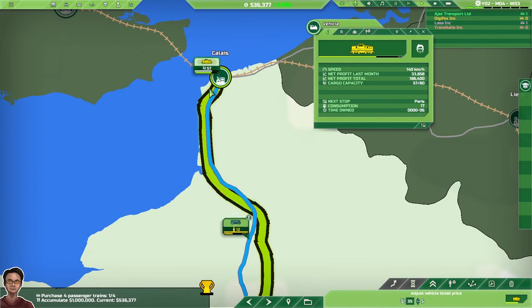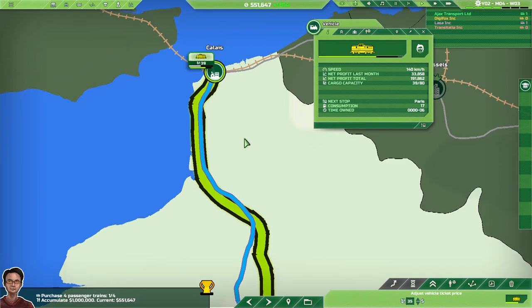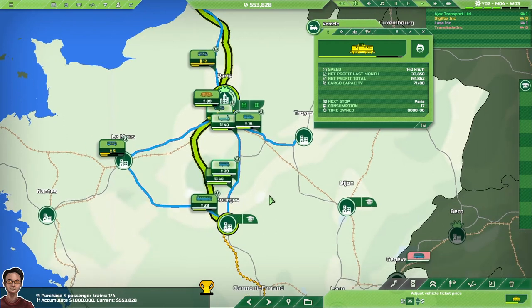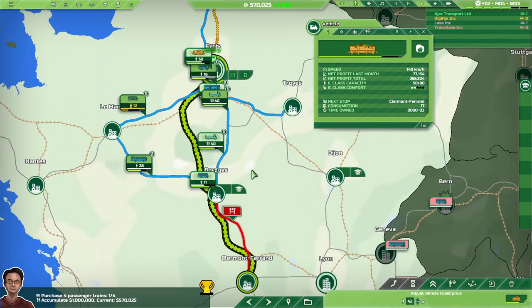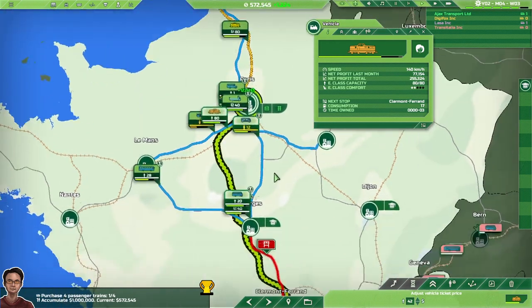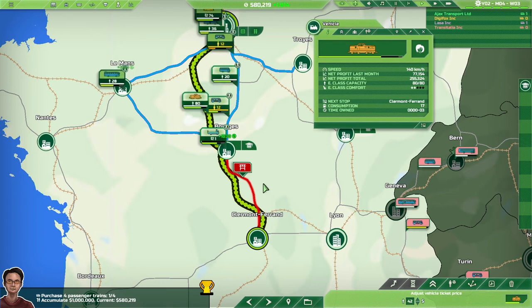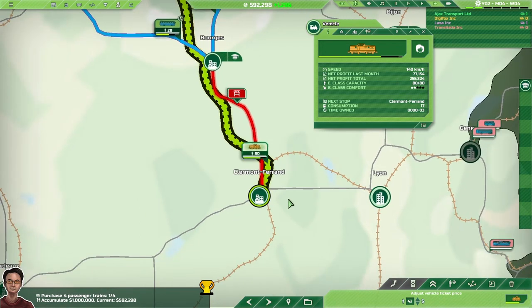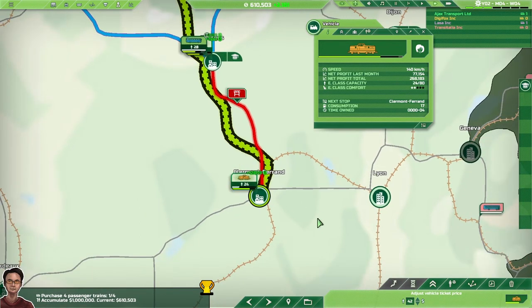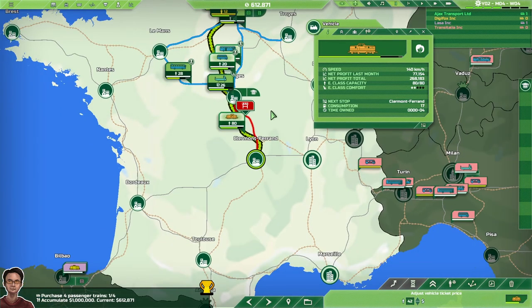Oddly enough when you put trains on a route they make a very cheesy sound. Let's wait for that revenue to come up — 80 cargo at only $5,000, but that's because it's a short route. This passenger train going all the way from Paris to Clermont-Ferrand should be very profitable indeed. And there you go — $128,000! That's not bad at all for one journey, so trains are very profitable once you've got them on the tracks.